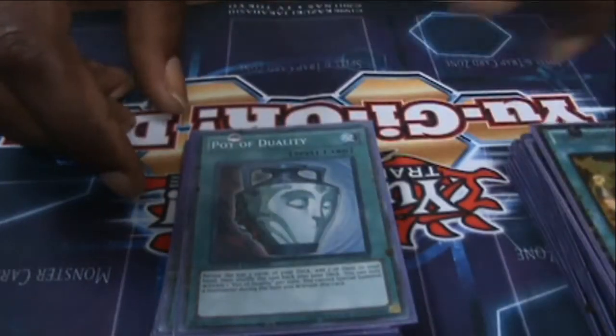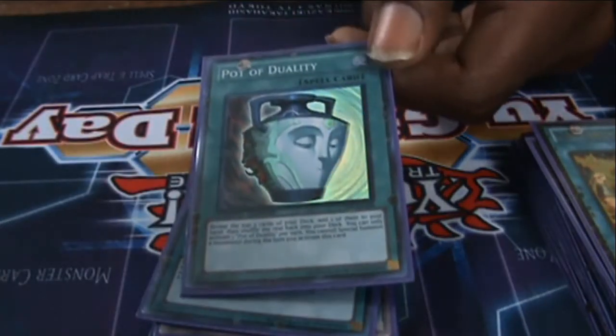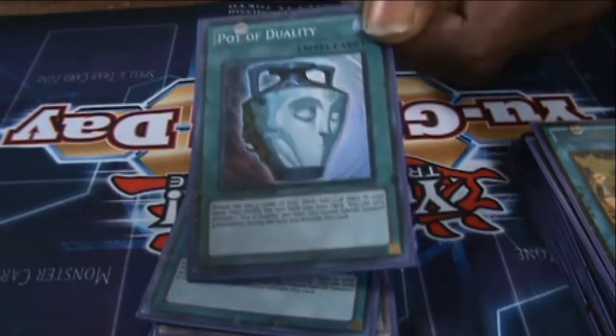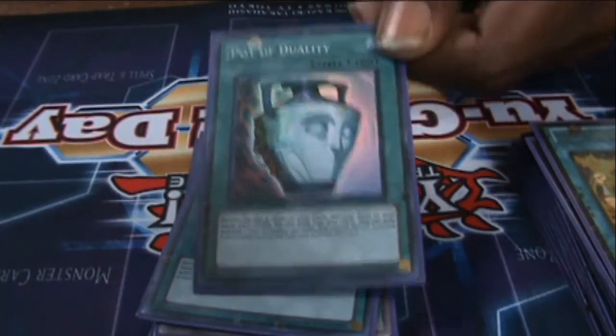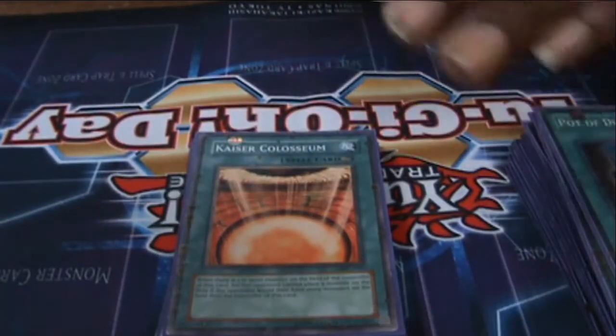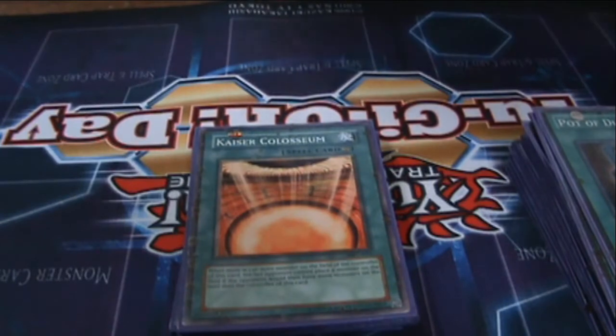One, three. Pot of Duality — we run two Pots. If you open up and you don't have Bujin Yamato in your hand, you're going to search him out, do whatever you can to get that man in your hand. You really need that card in your hand. And one of the cards in this deck that works so well with this deck...